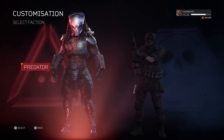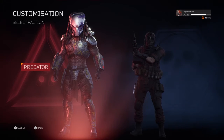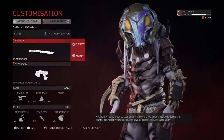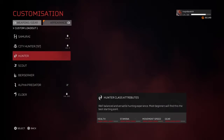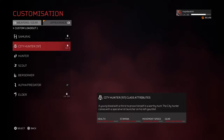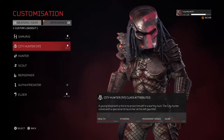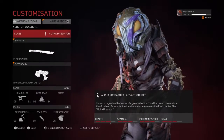Hello, and this video is going to be looking at how to counter predator types in Predator Hunting Grounds as a fireteam player. This will be going through hunter, scout, berserker, elder, and samurai — not alpha because he's the exact same as hunter, and not city hunter yet because I haven't versed him.